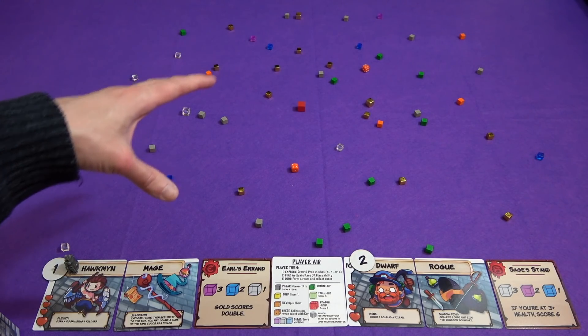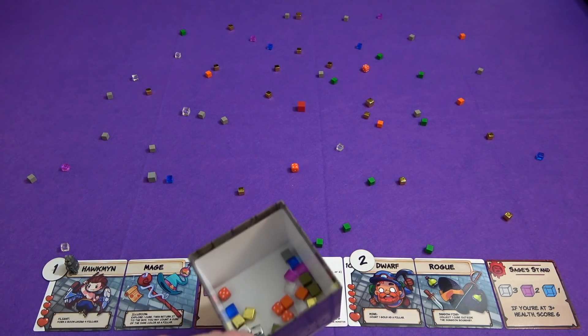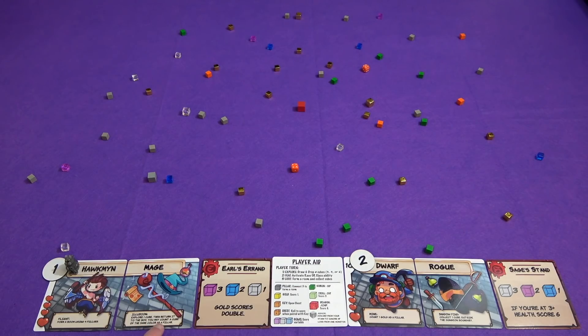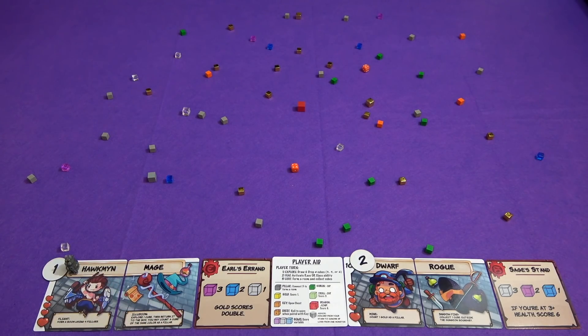That's added some more things — it's knocked some things around and given us a bit of a different configuration. So we've explored. Now Marty needs to use a feat. As a Hawkman, he has flight — he can form a room using four pillars instead of three. Or he can use illusion: explore a cube, which means draw a cube from the box, then return it to the box, and you may count a cube of this colour as a pillar. So he can either use four greys as a pillar or get the option to use one of these other things, maybe even an enemy as a pillar.